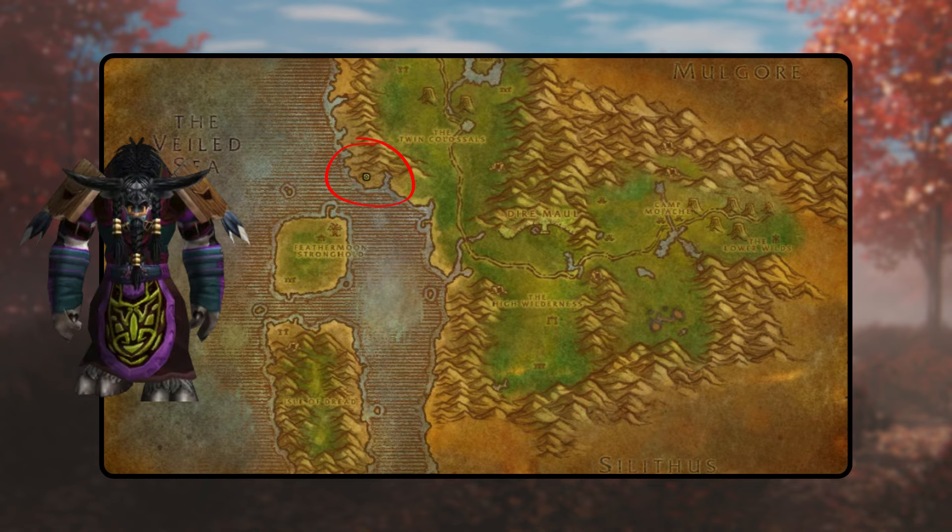Once you've gathered all necessary materials and completed the four quests, seek out an area in Feralas adorned with four pillars. Click on the glowing fragments in your possession to summon the various elemental Moderate Manifestations and turn in your quests to them. Upon doing so, a level 50 Twilight Dark Shaman will materialize. Engage and defeat this formidable adversary to earn the coveted rune.